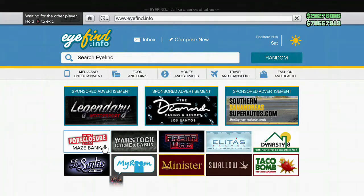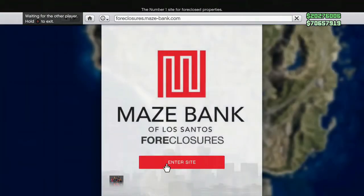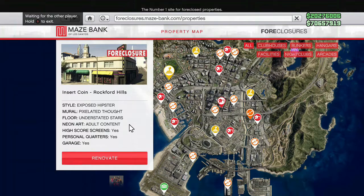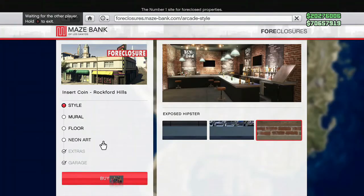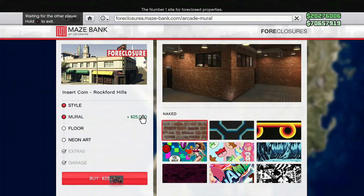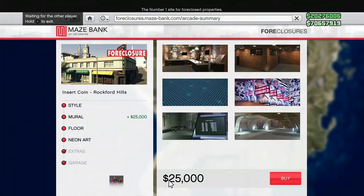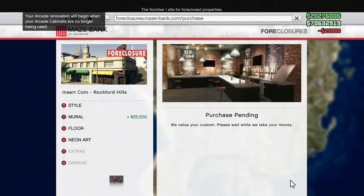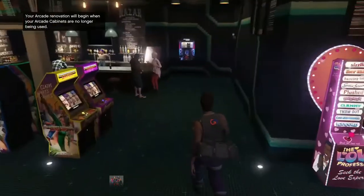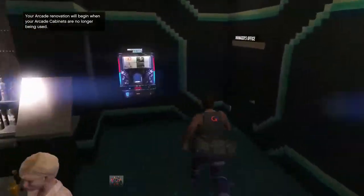Instead, take your phone, go to the internet, then go on the Maze Bank Foreclosure website and renovate your bunker. Go to this section and purchase this option — it's really not expensive at all. It's 25,000 dollars. Yes, you need to invest a little bit of money to do this glitch. Go ahead and buy this, then back out from the internet.